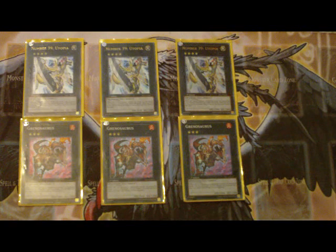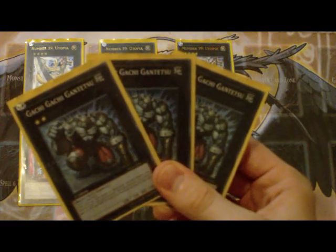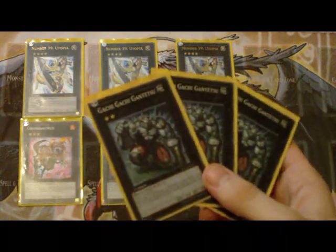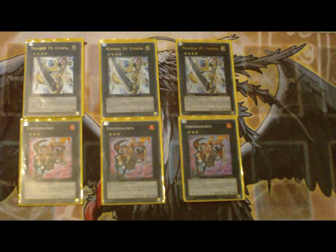And lastly, you get this little Gachi Gachi Gantetsu. It's your Rank 2 — stops itself from being destroyed by removing one material. It just kind of sits there and pumps your other guys by a little bit. Not too bad, but I won't be using it — not in Jerax, at least.